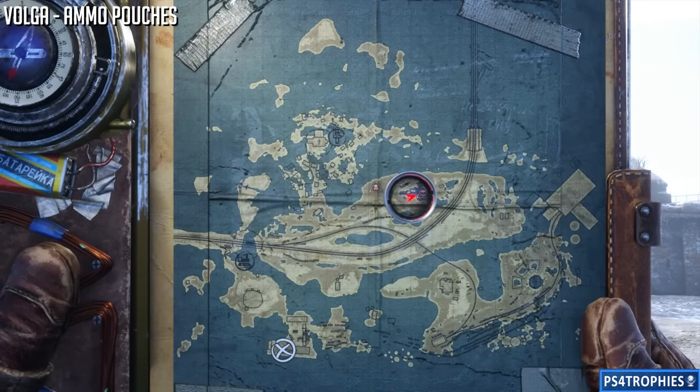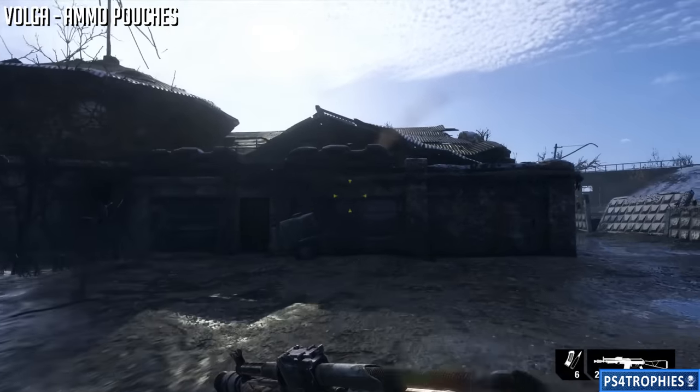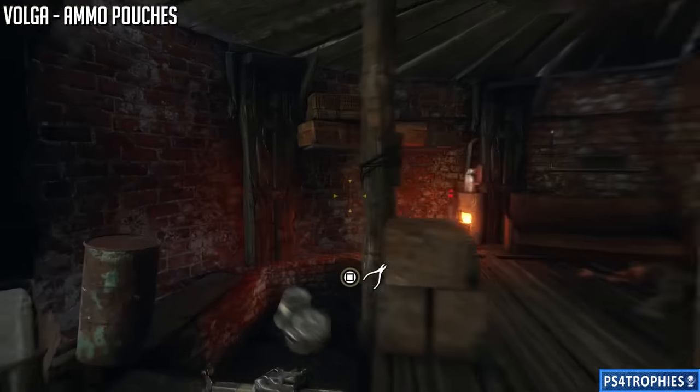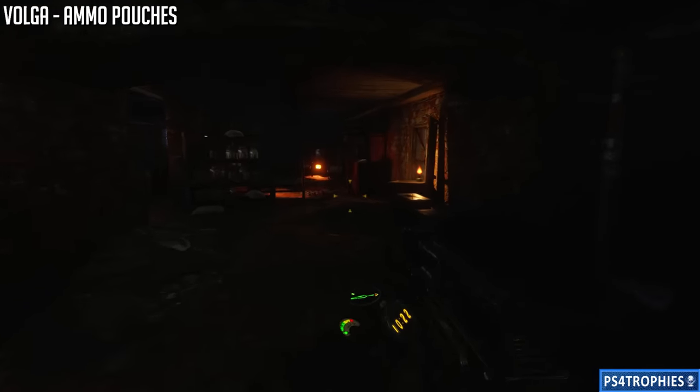Next up, not too far from the previous one, just a little further right, we're going to find ammo pouches. I really do like this upgrade. Don't forget - once you get one of these upgrades you have to go to the workbench and equip it. For this one we're going to go inside the building, go up to the roof, then go into this opening, and the upgrade is going to be along the same wall, so just head straight back.